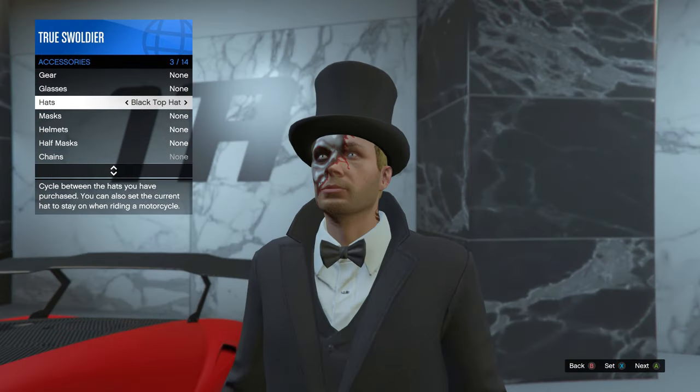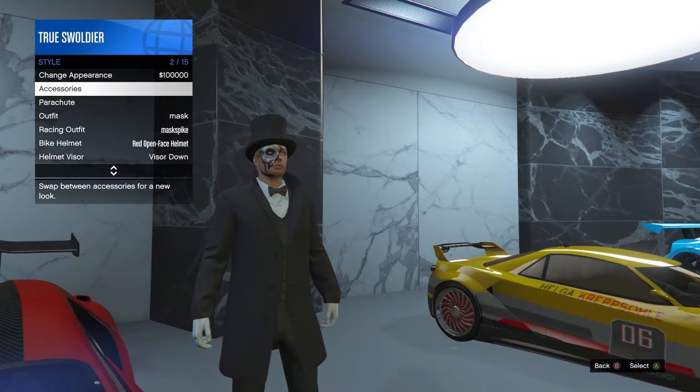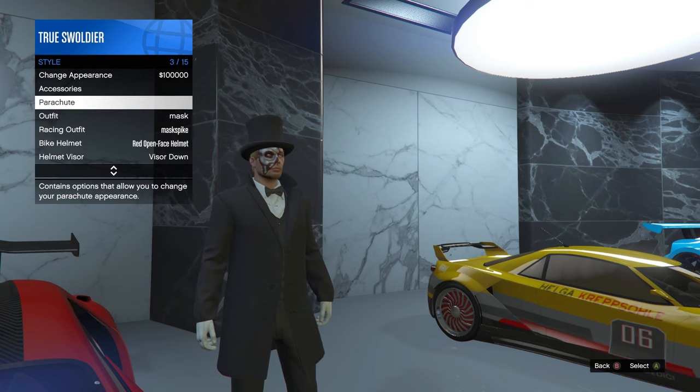Back out from accessories and hover over the word parachute. Don't click it, just hover.